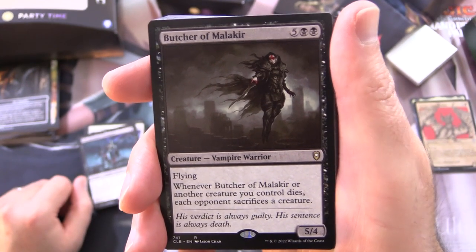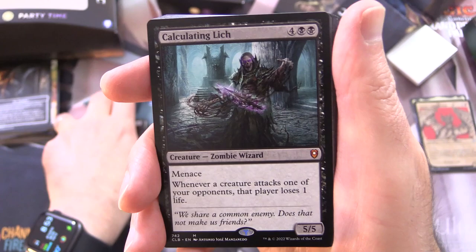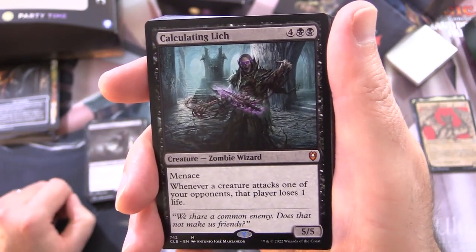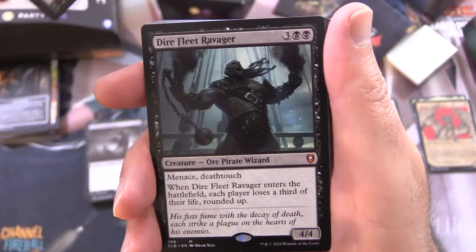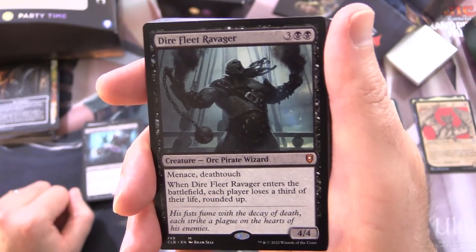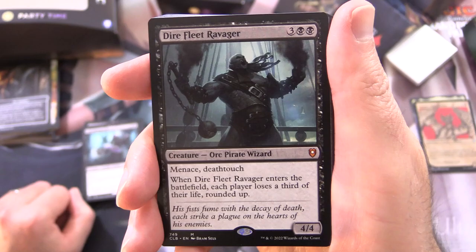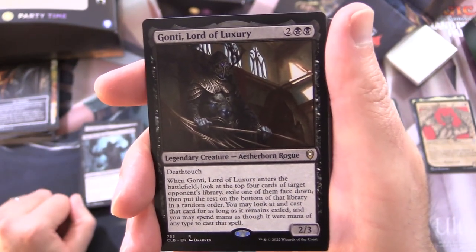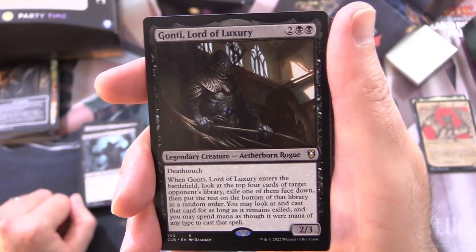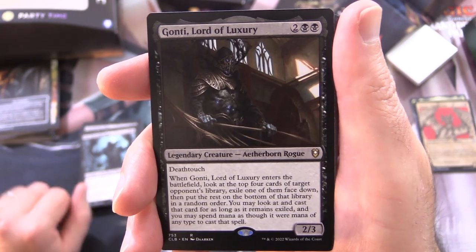Butcher of Malakir is a Creature Vampire Warrior, 5/4 for 7 with Flying. Whenever it or another creature you control dies, each opponent sacrifices a creature. Calculating Lich is another mythic — Creature Zombie Wizard, 5/5 for 6 with Menace. Whenever a creature attacks one of your opponents, that player loses 1 life. Dire Fleet Ravager is a mythic Creature Orc Pirate Wizard, 4/4 for 5 with Menace and Deathtouch. When it enters the battlefield, each player loses a third of their life rounded up — that's pretty brutal. Gonti, Lord of Luxury is a Legendary Creature Aetherborn Rogue, 2/3 for 4 with Deathtouch. When it enters the battlefield, look at the top 4 cards of target opponent's library, exile one face down, then put the rest on the bottom in a random order. You may look at and cast that card for as long as it remains exiled, spending mana as though it were mana of any type.